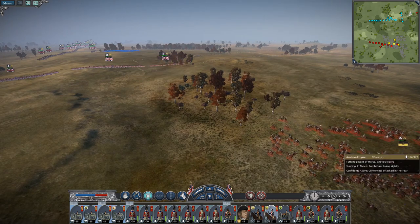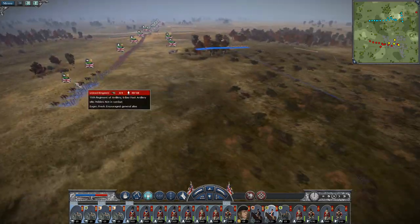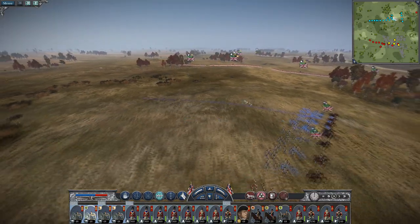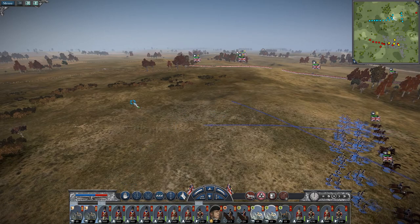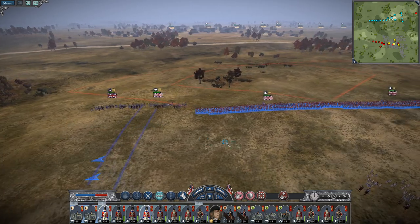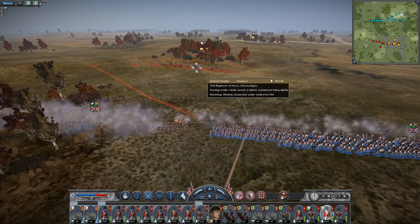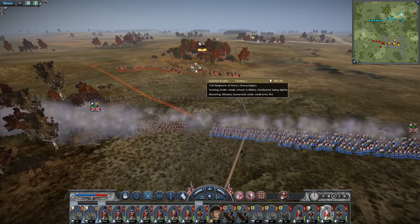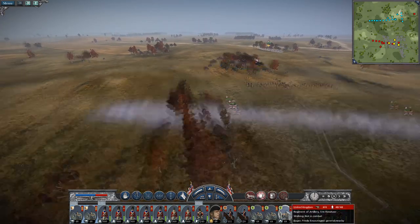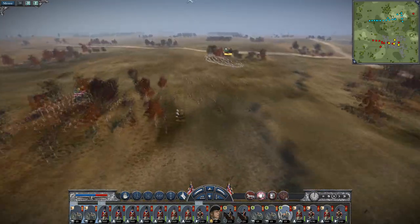When my light dragoons come over they will also engage. Let's just pivot you guys around like this. I'll let my main line stay where it is. So they have advanced towards my infantry — bold move. Just pull my dragoons back and they can get shot off their horses in response.